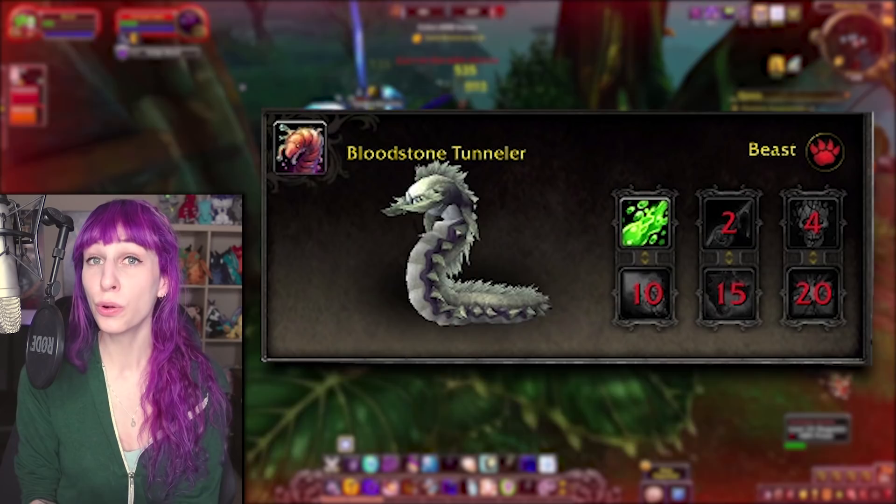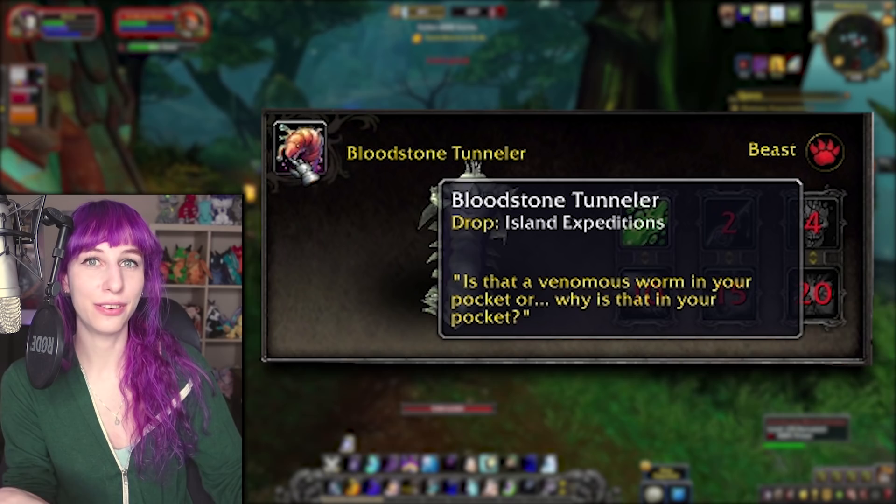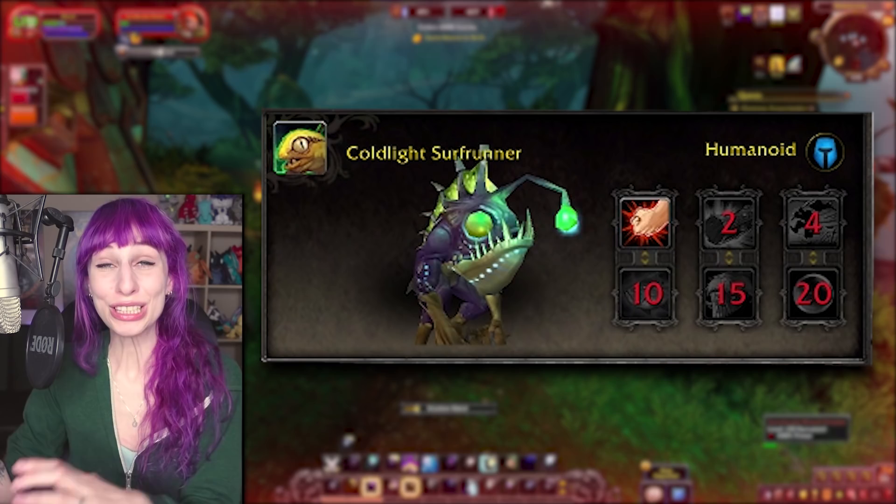Next is the Bloodstone Tunneler. This is a fairly old model — we've had this one around since at least Northrend. There's nothing particularly remarkable here, although the moveset might come in handy — you've got a burn combo. The most entertaining thing about this one is the description, and I'm not even going to read it because it's less funny when you've already read it and then hear somebody say it, but I enjoyed it quite a bit.